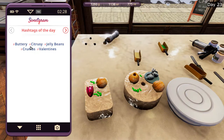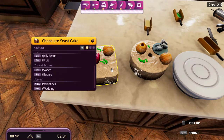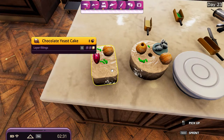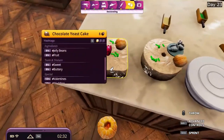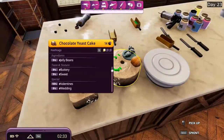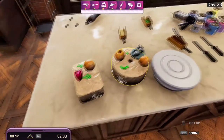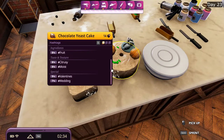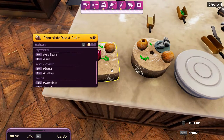Day 23: chocolate yeast cake. The hashtags today are buttery, citrusy, jelly beans, crumbs, and valentines. We have vanilla bean buttercream as the frosting. What happens is that if we move one of the oranges over, you see it goes from buttery to citrusy. So you can swap them around — remove one orange for buttery, add one orange for citrusy. We have jelly beans, citrusy, and valentines, or jelly beans, buttery, and valentines.